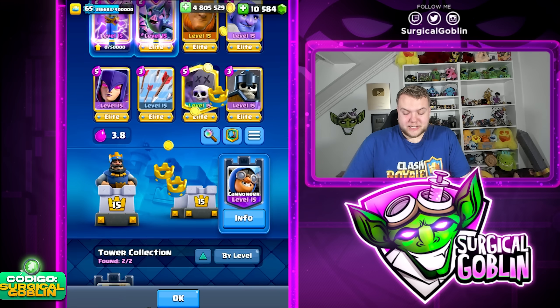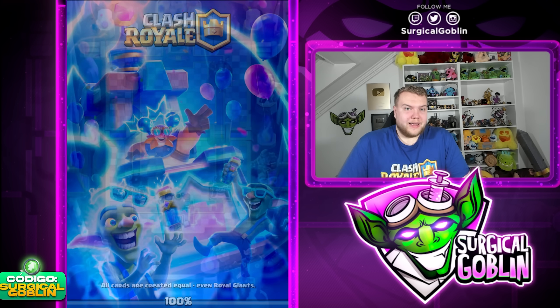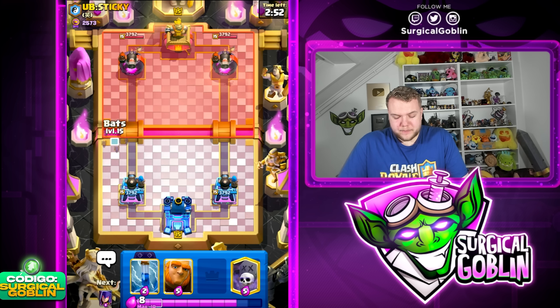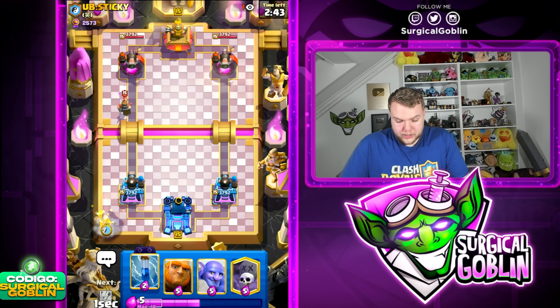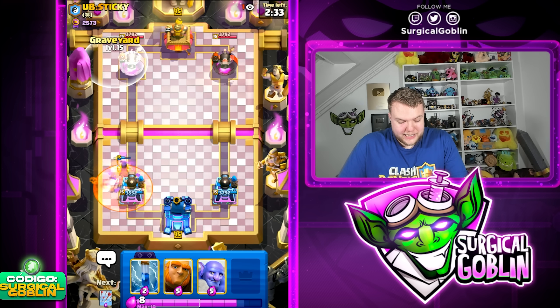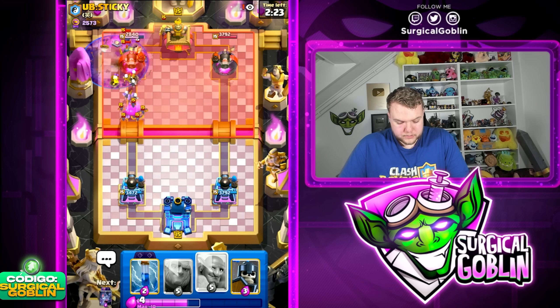I didn't try to go aggressive in single elixir, knowing you need to defend and survive — especially because we have cannoneer. Without cannoneer this matchup would be like a 100-0, but because of it you need to be very patient and then make one big push. He made a big mistake zapping the bets instead of the skeletons. Moving on — the next opponent is also running something so I go bets at the bridge. He uses poison, so I'm gonna go graveyard.